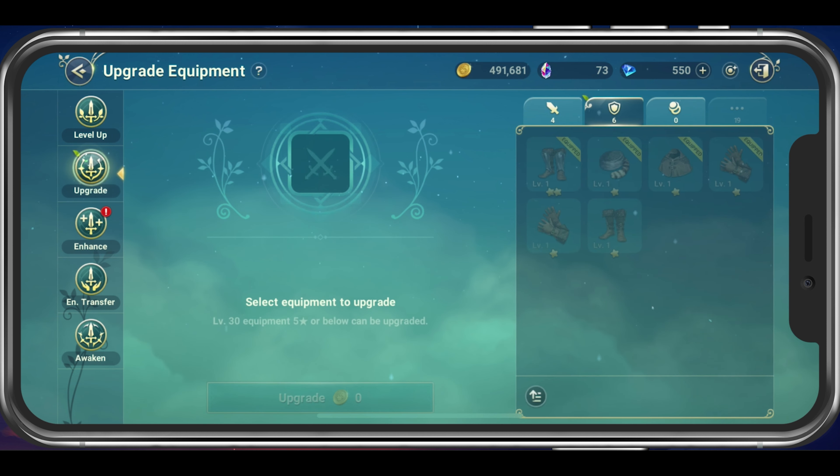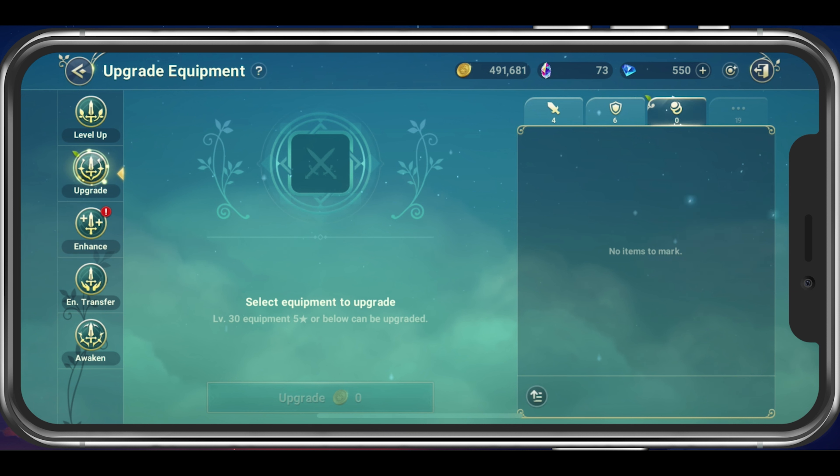In the Upgrade section, you can select the equipment to upgrade. Items which can't be upgraded will not be selectable. Equipment level 30 or higher cannot be upgraded.